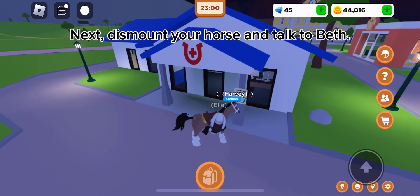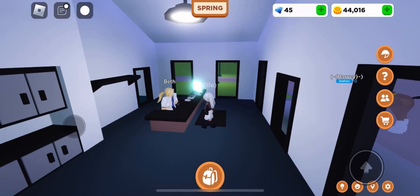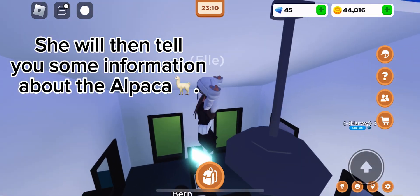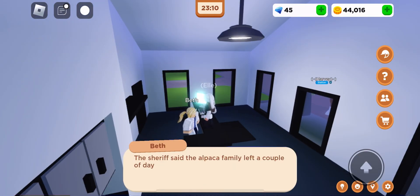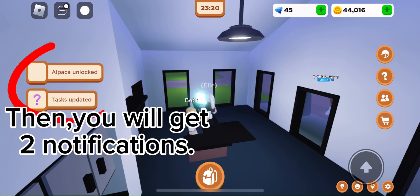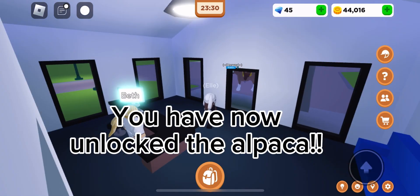Next, dismount your horse and talk to Beth. She will then tell you some information about the alpaca. Then you will get two notifications. You have now unlocked the alpaca.